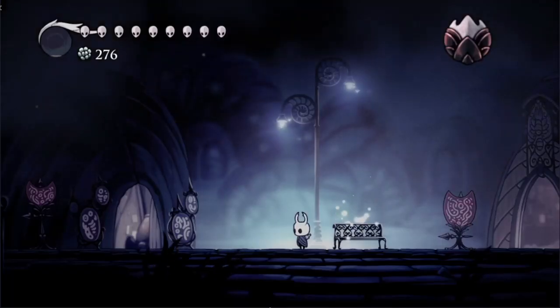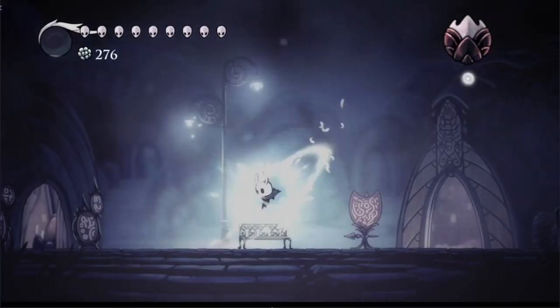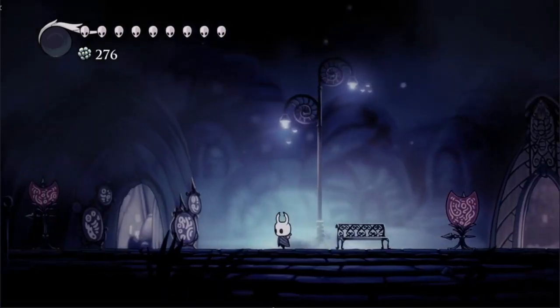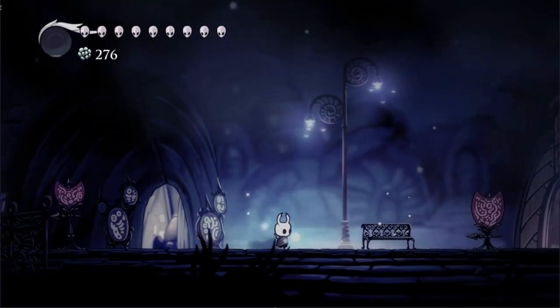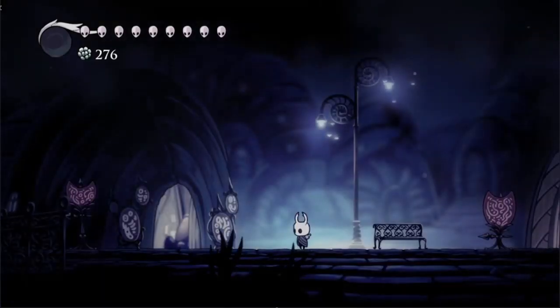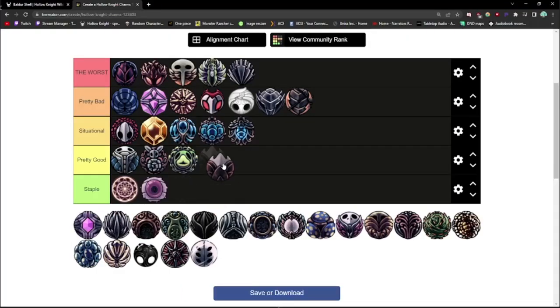Nail Master's Glory can only be attained after mastering all 3 nail arts and then talking to Sly. It costs 1 notch and reduces the charge time of nail arts by 45%. If you have your nail fully upgraded, this thing will shred every normal enemy in the game, as well as making challenges like the Colosseum fights a lot easier. Nail Master's Glory is pretty good.